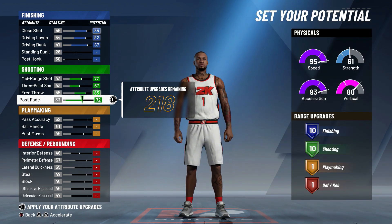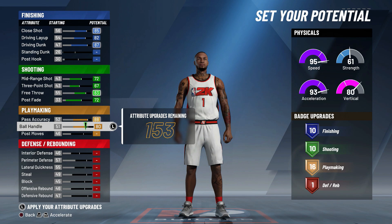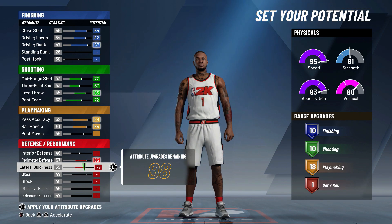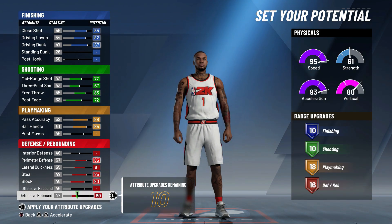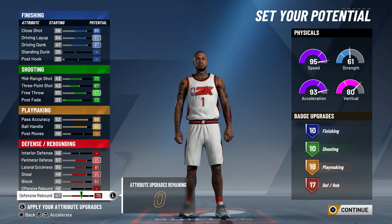Now let's move on to playmaking. Here, max the pass accuracy and of course max the ball handling. Last we have the defense and rebounding category — max your perimeter defense, lateral quickness, steal, and block, and put your defensive rebound on 70. When all that's done you will get 10 finishing badges, 10 shooting badges, 18 playmaking, and 17 defensive. Just by looking at all these badges you can already tell this build will be able to do almost everything on both ends.